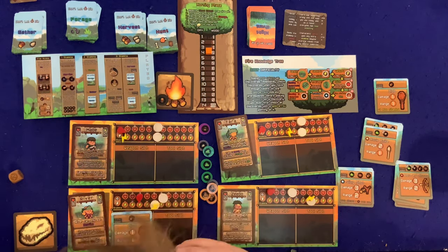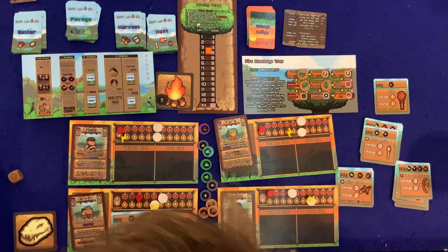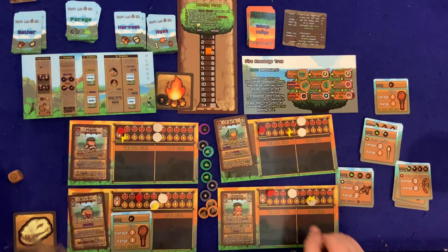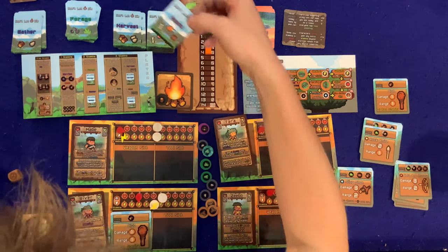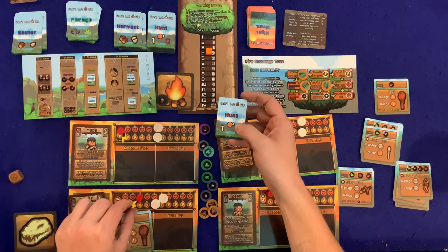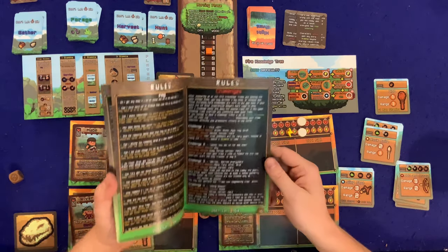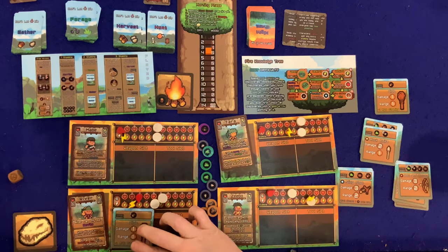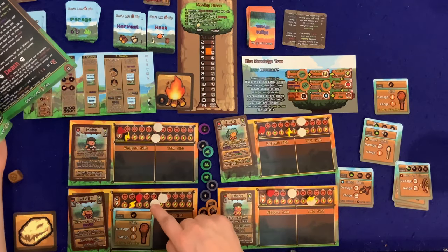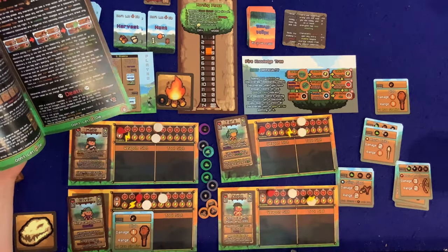River is very low on health with one cooked berry. She has to go hunting — spending three stamina. She draws the beast! She has a club with one range — looking up the rules: with a one-range weapon you take one damage but gain meat equivalent to the card's life. She takes damage and gets one meat. Raw meat — these tokens are double-sided, so uncooked for now.